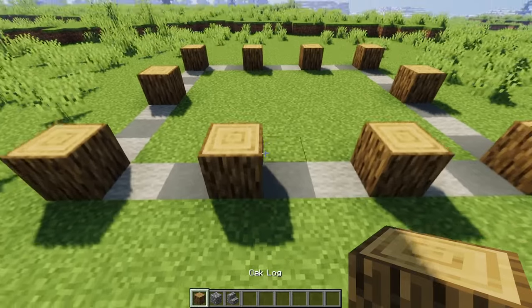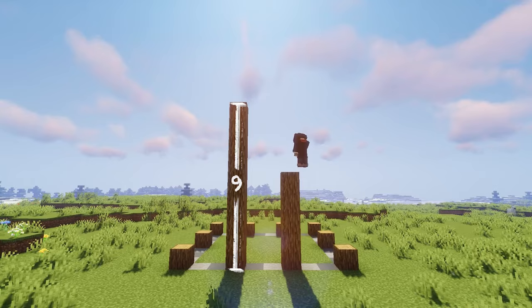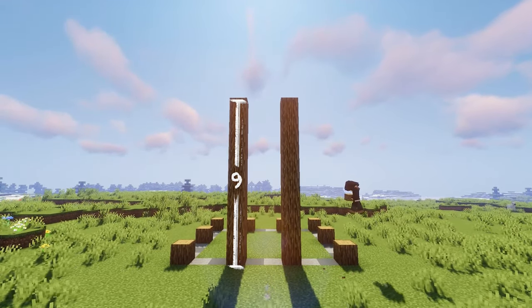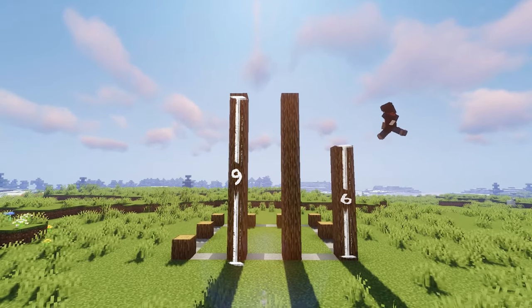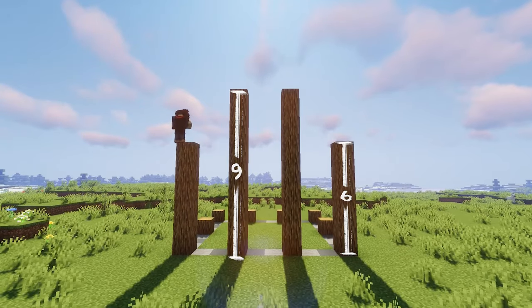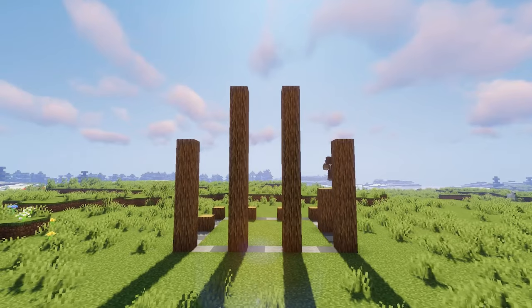At the front you want to pillar up nine blocks from the ground. For the middle too, nine from the ground. Six from the ground for the sides. This would be the front. Also six for the side of the build.